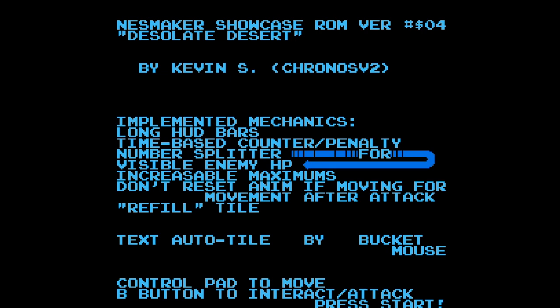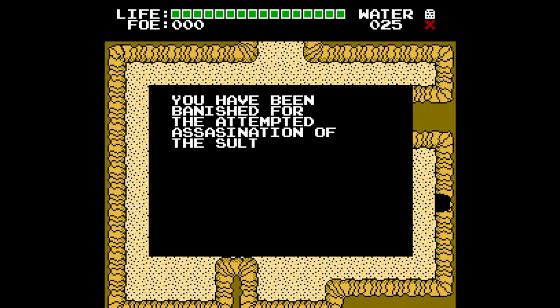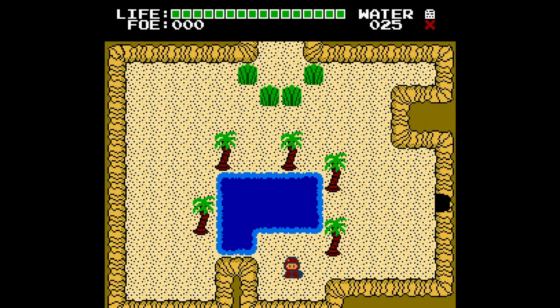Up next we have Desolate Desert by Kevin S. He's added some new mechanics: long HUD bars, time-based counter, penalty, number splitter, visible enemy HP, and more. Let's go ahead and check this out. This looks like an adventure style game. The backstory: you've been banished for the attempted assassination of the Sultan and cast into the desert with only a water skin. Find the one who framed you. Cool.